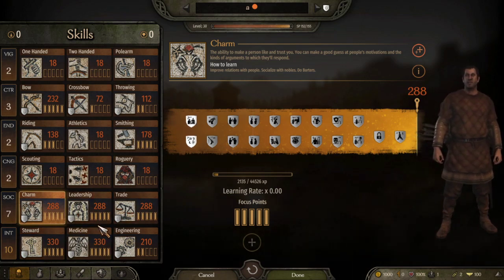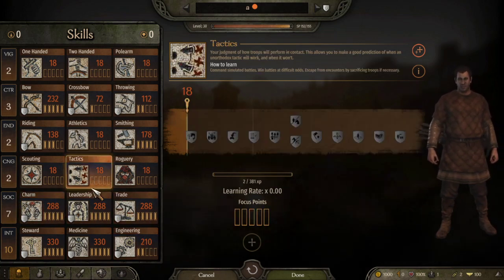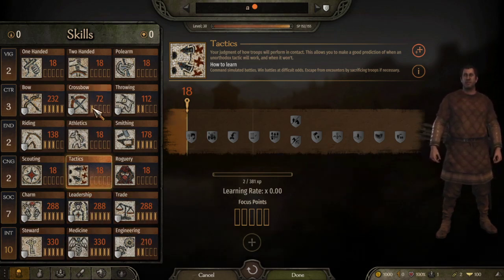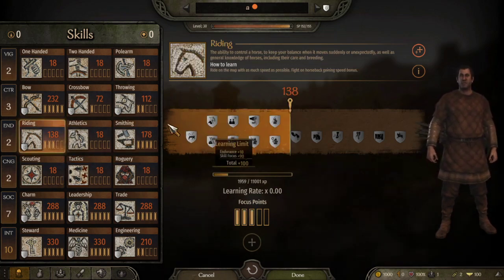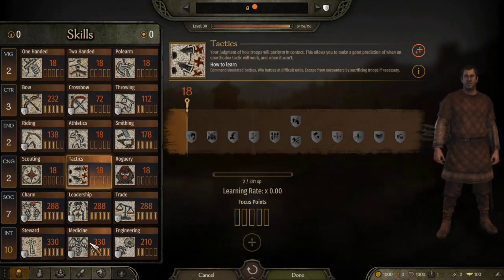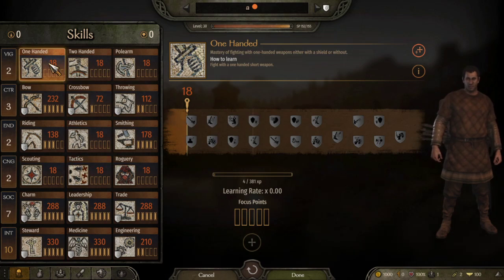The build has one Engineering, and that focus point would go into Tactics. Everything else: five in Bow, one in Crossbow because we're forced to, two in Throwing, three in Riding — I was thinking about four but three is good enough — four in Smithing, five Tactics, five Charm, five Leadership, five Trade, five Steward, five Medicine, and one Engineering.